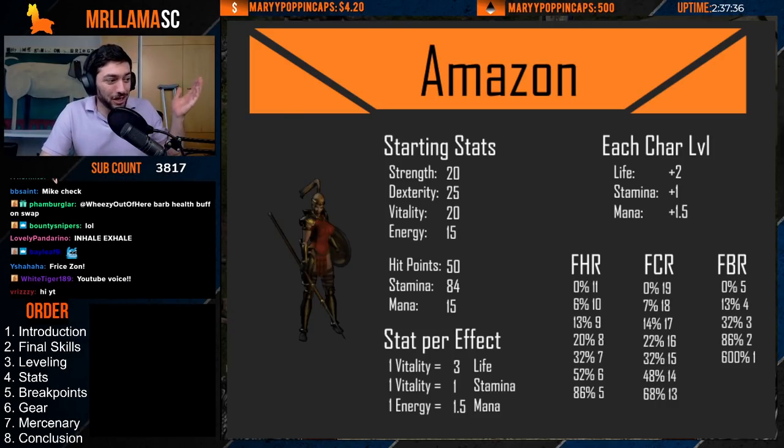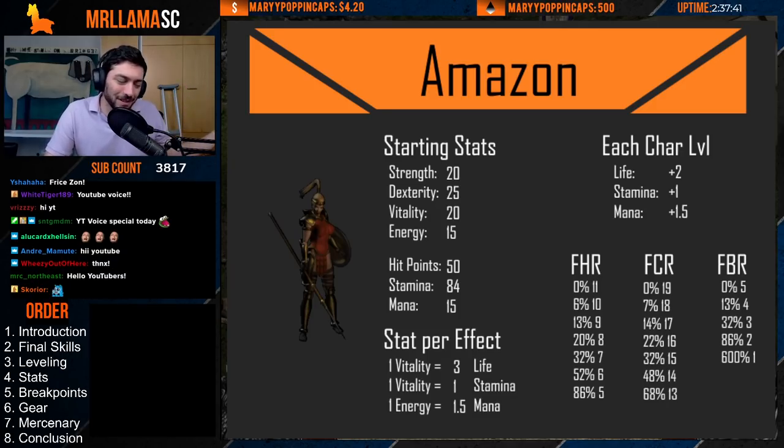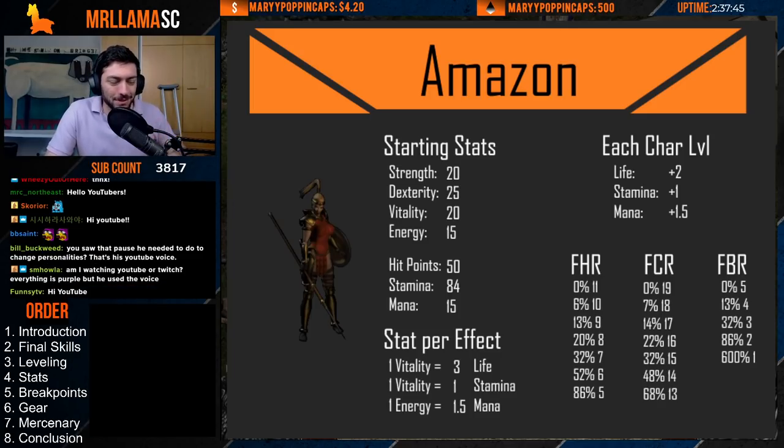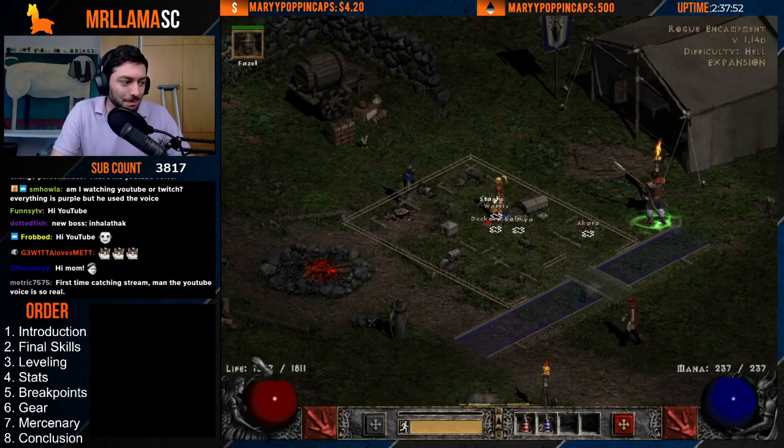Starting out, here's your Amazon, her starting stats, her vitality gain per life or life gain per vitality point, her overall life per character level, and all of her frames down in the bottom right. I will explain what those are a little bit later, but it's important to note, so take a picture or just come back to this.